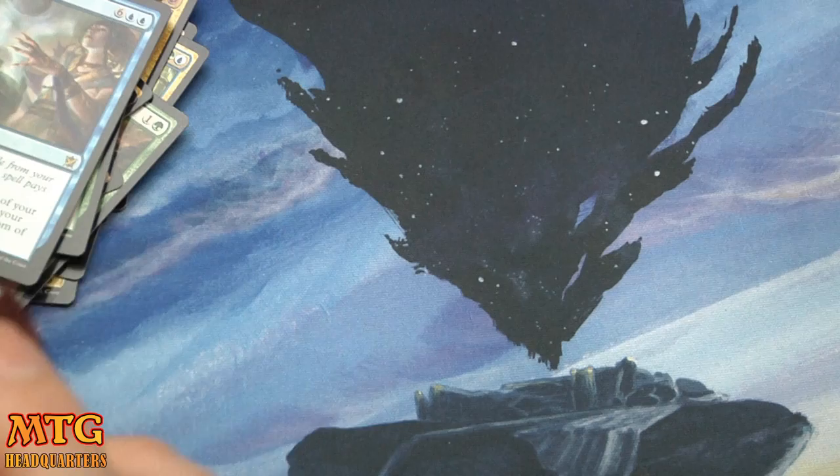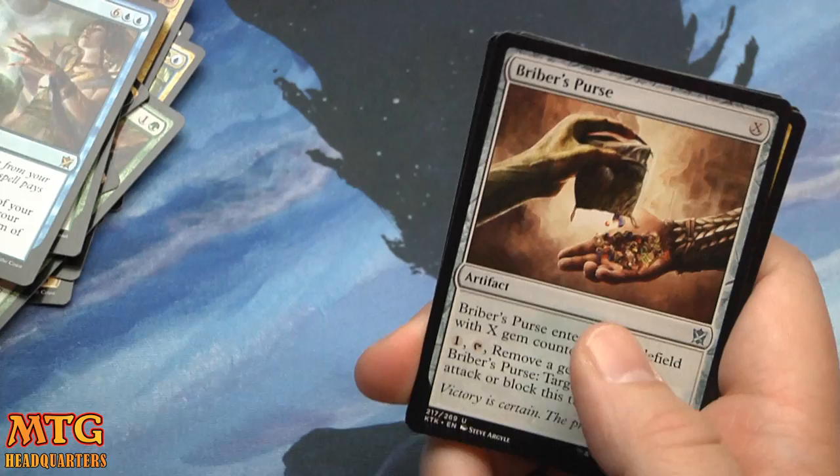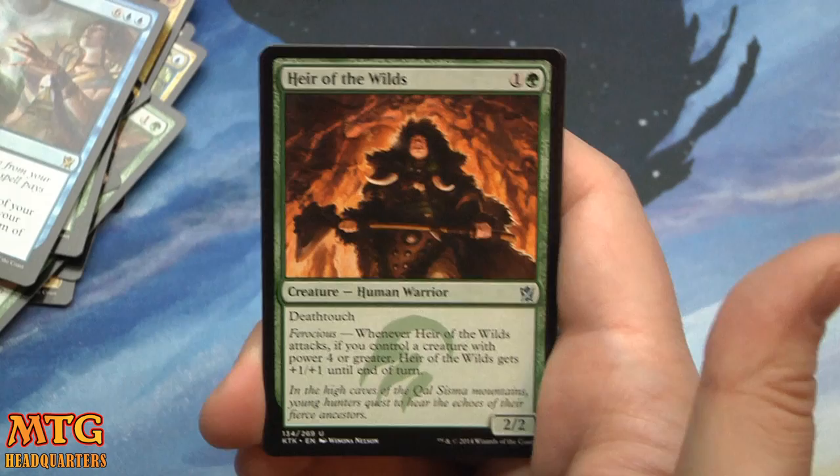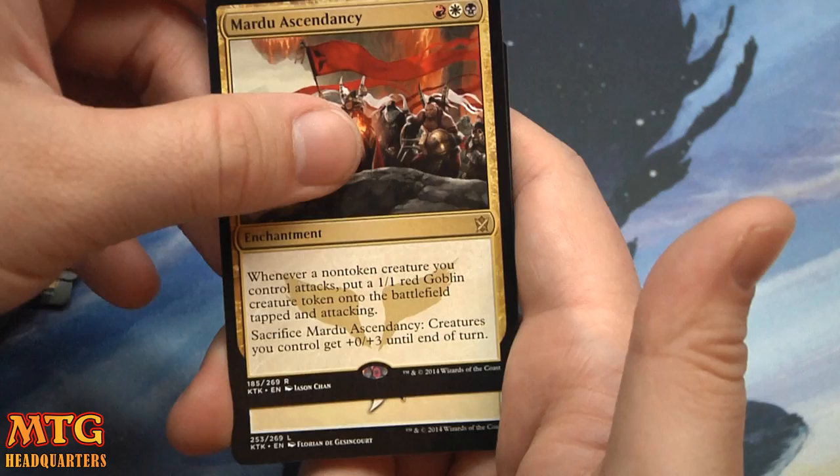Last pack. Thank you MPG Card Market — please check them out. If you're new to the channel, now would be a great time to crush that like button. Briber's Purse, Set Adrift, Heir of the Wilds, and our last rare of the box — Mardu Ascendancy, red-white-black. We already went through that card.